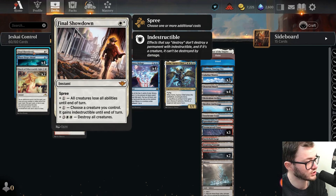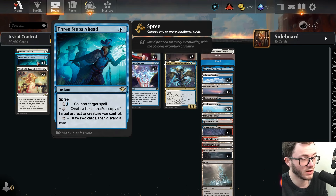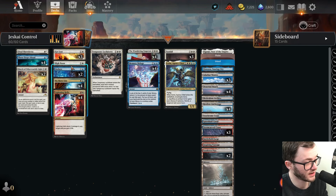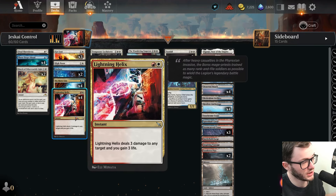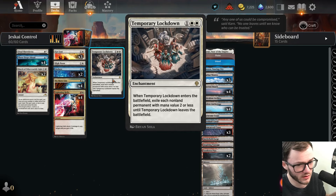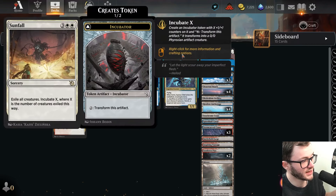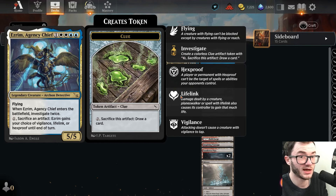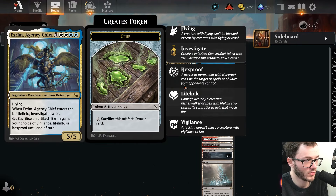The rest of the deck: one copy of Final Showdown - haven't played it yet but hoping it comes up. Three Steps Ahead is really powerful and insane if you haven't played it. Two March of the Otherworldly Light for cheap removal. Three Get Lost as a catch-all removal. Two Deduce for card draw. Four No More Lies for a control deck. Four Lightning Helix. One Temporary Lockdown in the main. Four Wandering Emperor as the win condition. Four Memory Deluge for card advantage. Three Sunfall, and one Atraxa as a finisher.